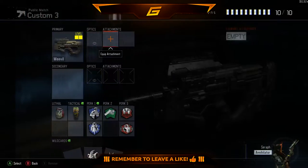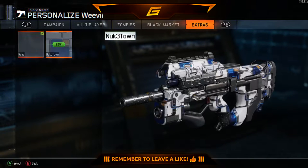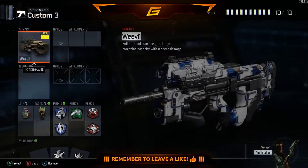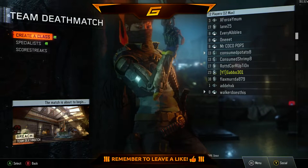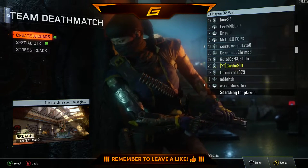I haven't got anything to put on the gun. I might put a camo on there - Nuketown looks nice, why not? Still got the Nuketown camo on there, but nothing special, like no attachments. And we're going to be playing Breach - I don't mind this map, this is a good map. So I'm going to cut until the game starts.